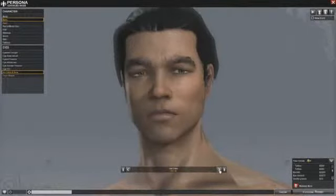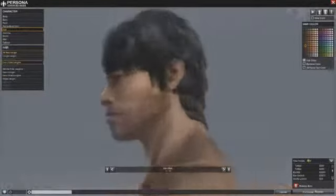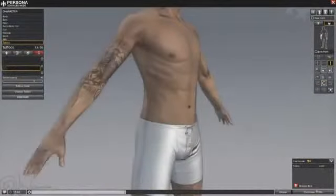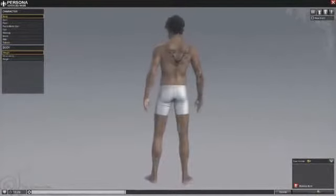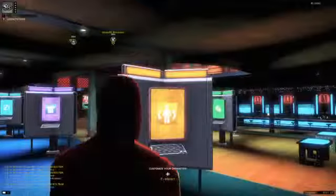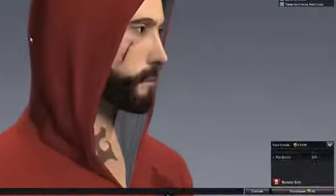Players can also add scars and hairstyles that can be fine-tuned to create the perfect character. Style can be taken even further by adding tattoos generated in the Designer. These can be placed anywhere on the body, transformed and layered to create highly detailed designs. If you feel like changing your look, you can revisit the Studio at any time and make adjustments purchased with in-game currency.